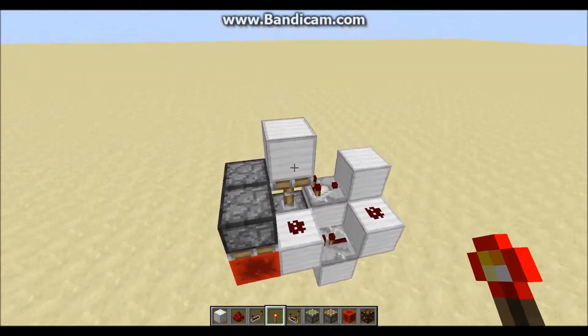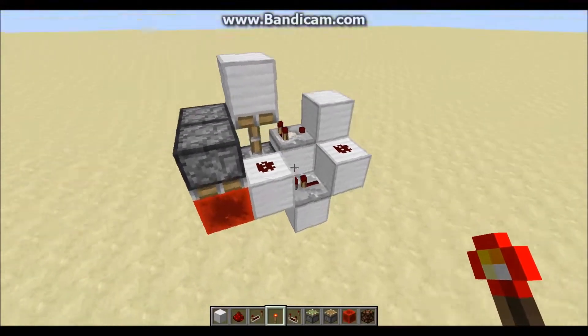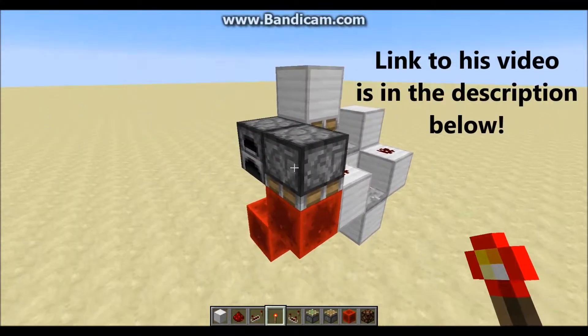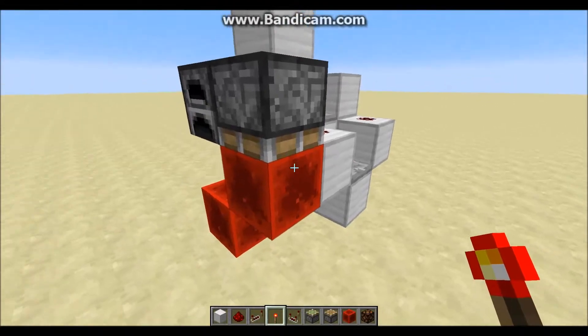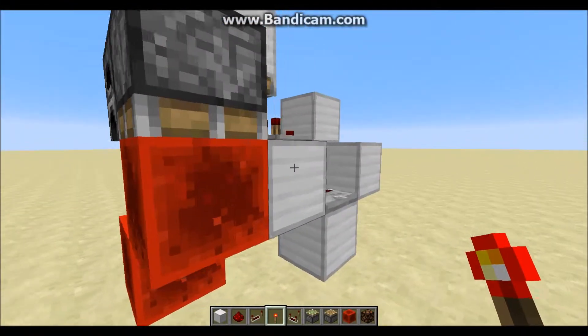Yo people, Drake here again with another Minecraft tutorial, and today I bring you a flush with the floor torch key. Exumavoid just featured his model of this on his channel. I've basically taken his design and his idea, redesigned it — it is a little bit more compact and doesn't use a detector rail, rather it uses a secondary block of redstone instead.